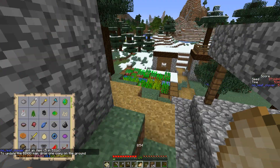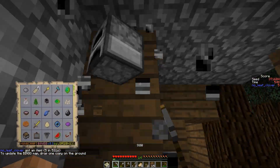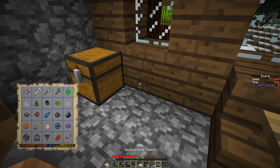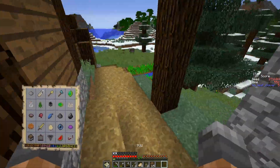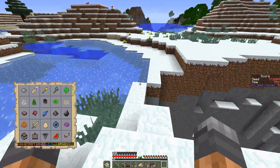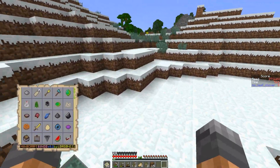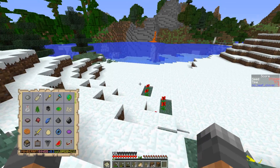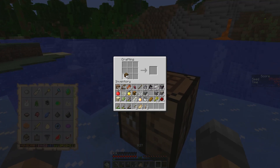I'll take the three furnaces. We're done with iron I think, or very close at least. We're definitely done with chunk stuff — we've seen the melon, we know where it is, we just need to go and grab it. It's mostly about an ender pearl now, then the diamonds and an egg. The egg — if only we could have had some chickens spawn with us here it would have been golden.